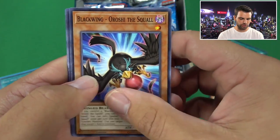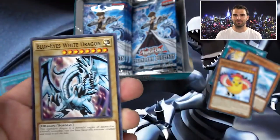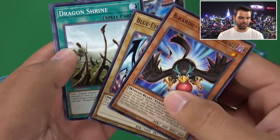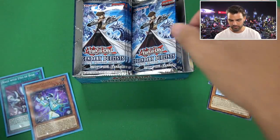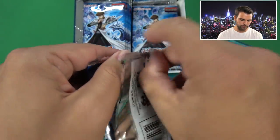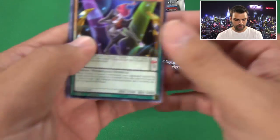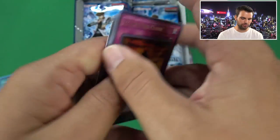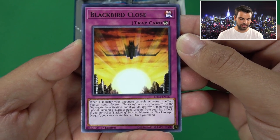We have Blackwing Oroshi the Squall, Blue Eyes White Dragon - a powerful legendary dragon that is a powerful engine of destruction. Only those as simply unlucky as to face this awesome creature live to tell the tale. Dragon Shrine is a common, along with Accel Light and Photon Banisher. Also another Abyss Actor, Black War One, and Blue Eyes White Dragon again. And Black Bird Close - not so sure about the title but still overall very interesting.